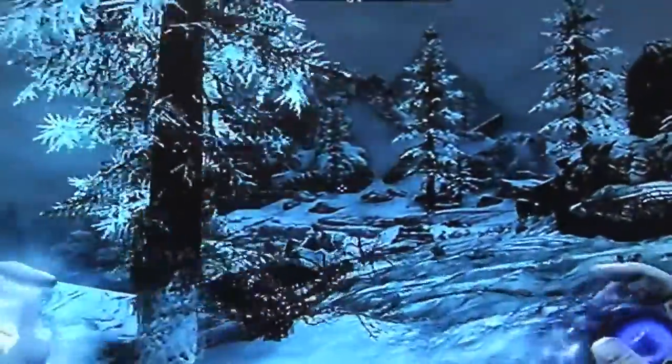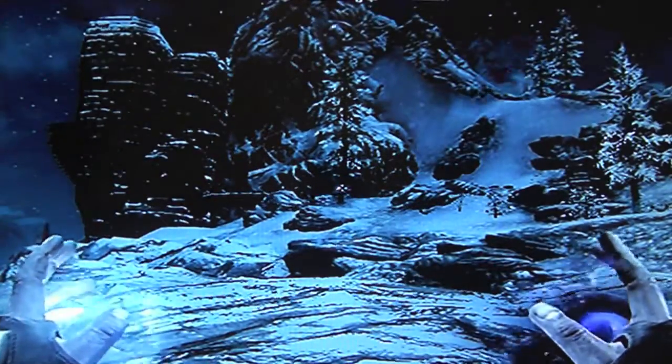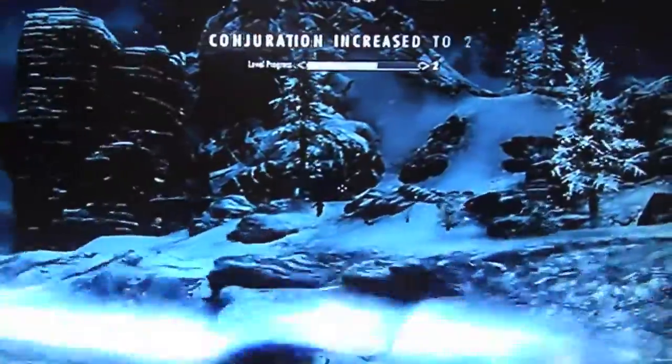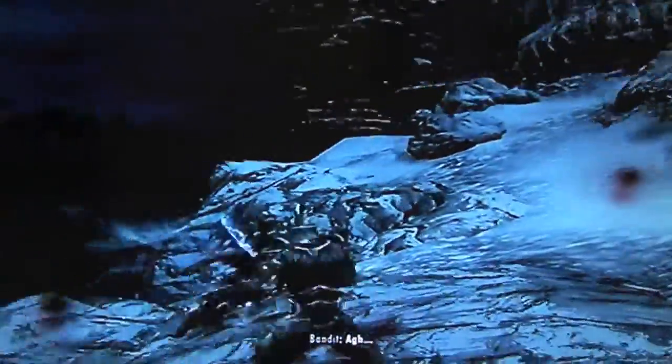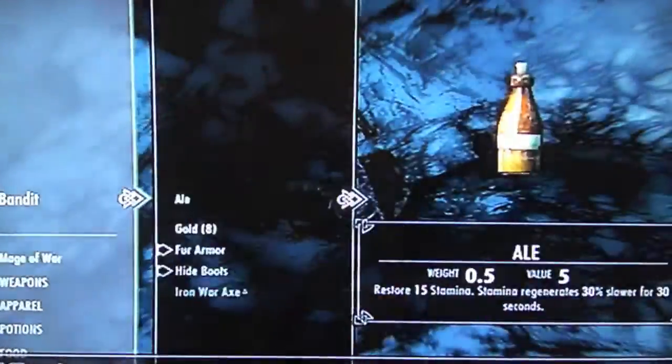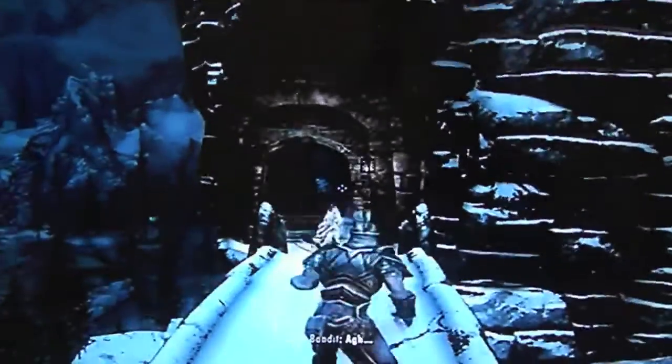We'll keep going. Now I remember everything — this is gonna be good. Over there, by that tree right there where I'm pointing, there is usually a bandit standing right there. I'm gonna take him out with the Ice Spike. Oh, shit — well, I missed him. I'm just gonna do that and quickly search him. Take the gold. We got him. We'll take that iron ingot. Ooh, coin purse.